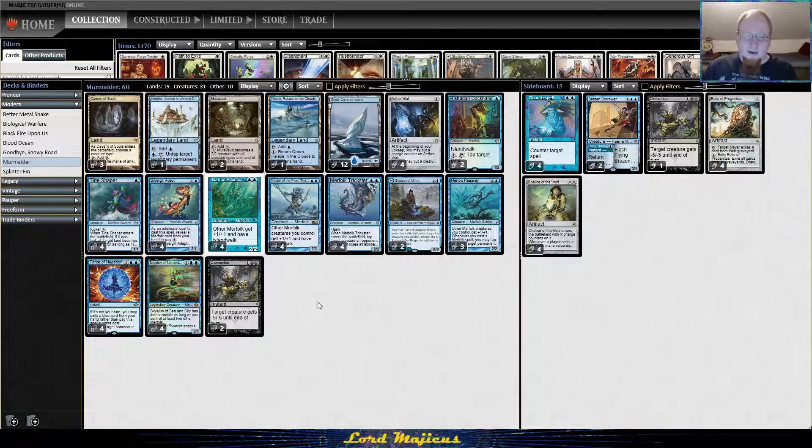You could go two Cavern of Souls, three Mutavaults — that's perfectly reasonable — but I'll try it like this first. I'm going to play Dismember in my list rather than Waterlogged Grove. We know Dismember works especially with the colorless mana from Cavern and Mutavault, and Dismember is not usually very good when you have Waterlogged Grove in the deck, so I'll stay away from that for now.